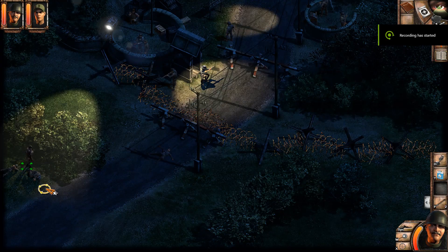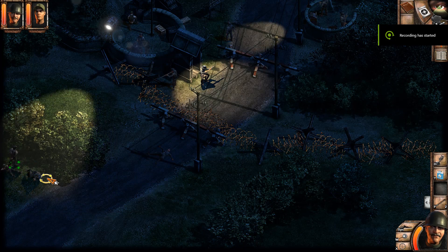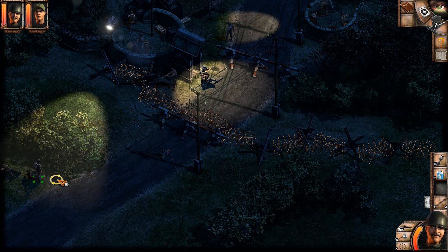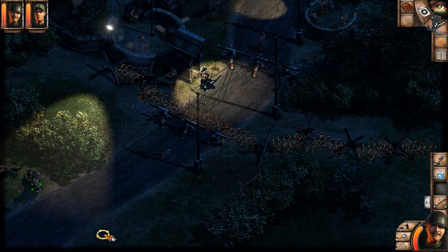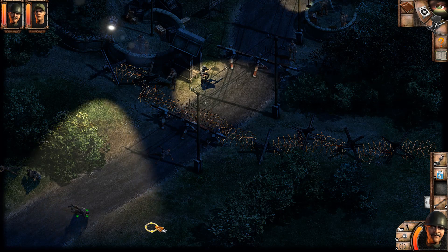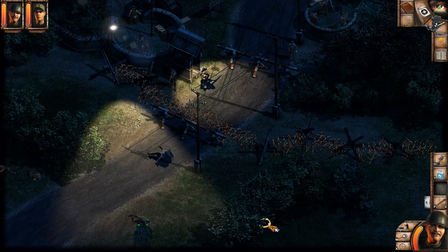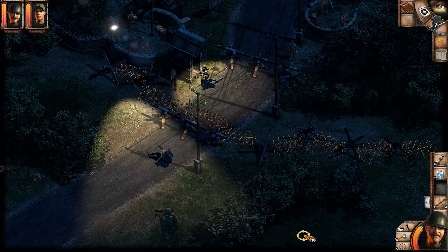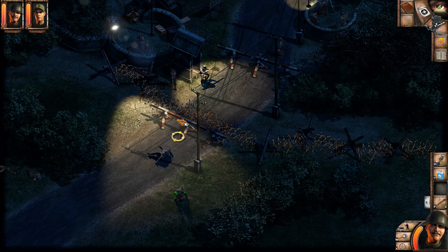If an enemy is alerted to your position but doesn't see you, sometimes enemies can just magically know where you are, but they don't chase you or shoot you, even though you can be in range of their sight line. In this clip, the enemy cannot chase me, but I'm in their range to fire and they are tracking my movements. I don't really understand this, because in this scenario they can't run to me due to having an obstacle in the way, but they're not firing at me either.